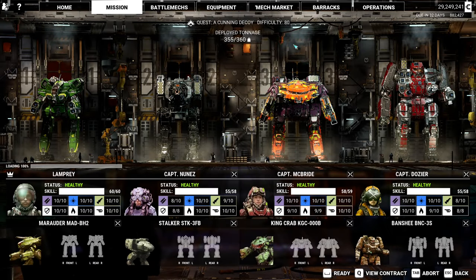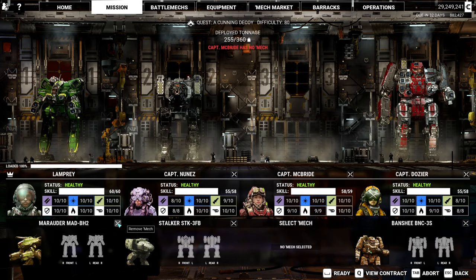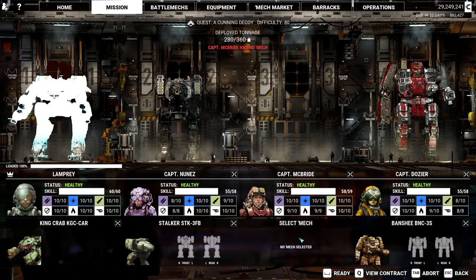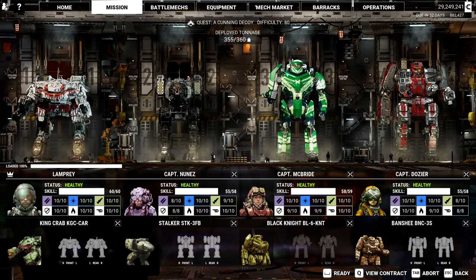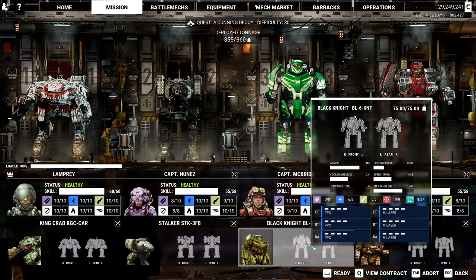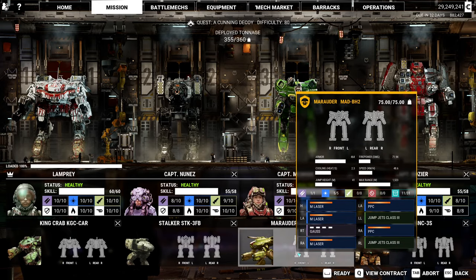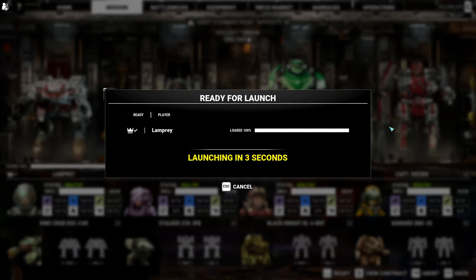We have a mission here and I believe this is a war zone, which is actually perfect for this. So what I'm going to do is switch some mechs around, get into my heavy rifle King Crab. I'm going to give McBride a Black Knight because I don't want her screwing up my hero Marauder which has wonderful weapons. Alright, so there's the Black Knight and we are ready to go.